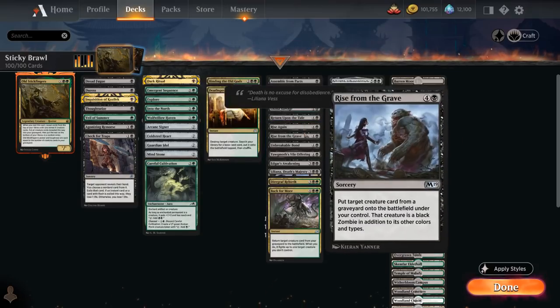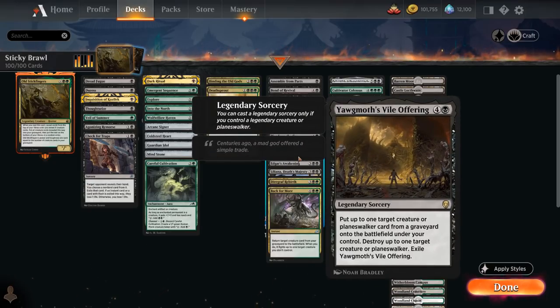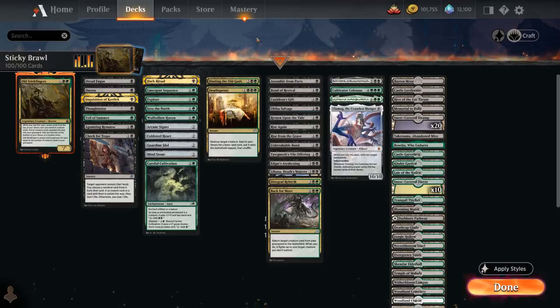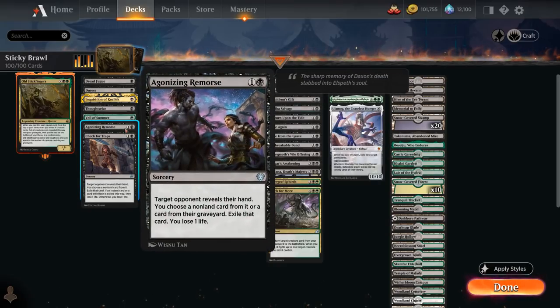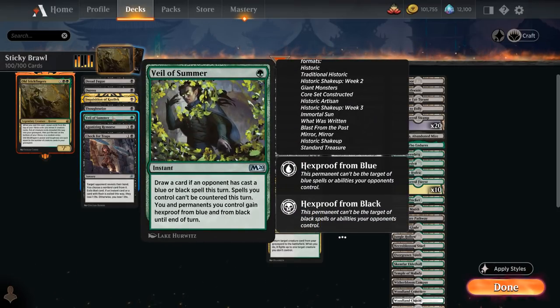The reanimation effects include a Planeswalker with Liliana, Death's Majesty. We also have a legendary sorcery which requires Old Stickfingers to stick around on the battlefield so we can cast it, and we've got Assemble from Parts, which potentially lets us reanimate for four mana, but it does require triple black so it's not always easy on the mana base. For interaction we've got discard effects — Dreadfuge, Duress, Inquisition of Kozilek, Thoughtseize — and two-mana discard effects like Agonizing Remorse and Check for Traps. Veil of Summer can also make our spells uncounterable for the turn.